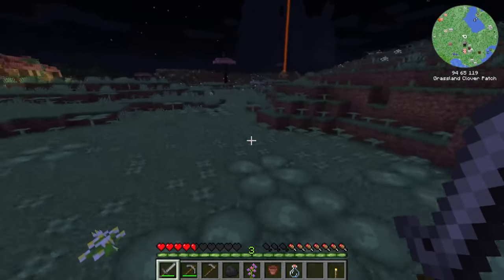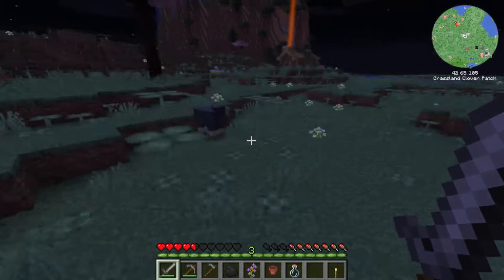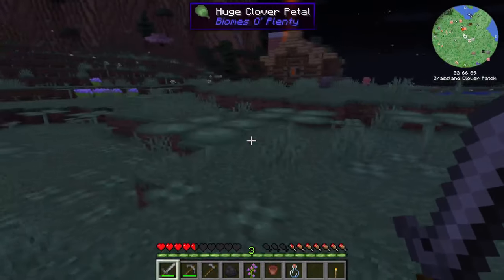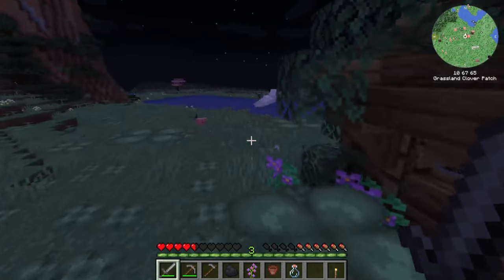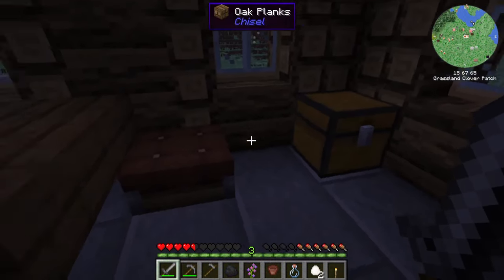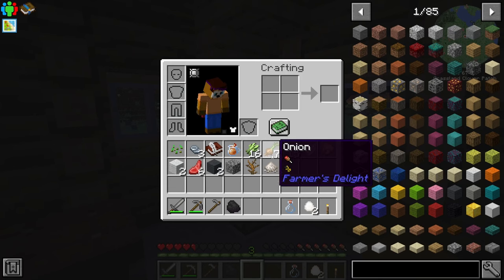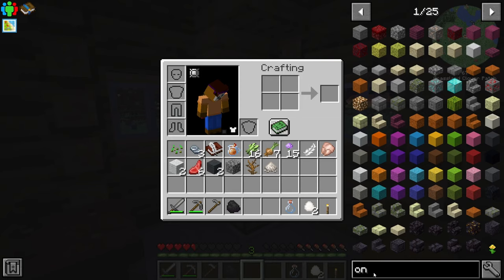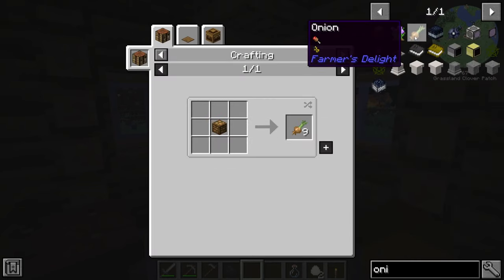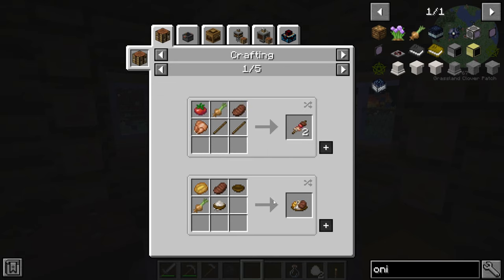I was also looking for sheep - I found two white and two gray. I also found some onions, but they aren't really as regenerative as carrots. Can we make something special out of onions? We can make barbecue on a stick - two sticks and all kinds of things. I can craft pretty good healing items actually.